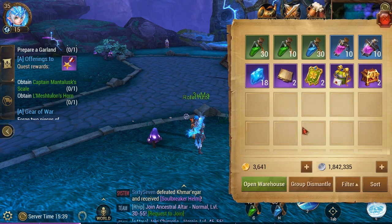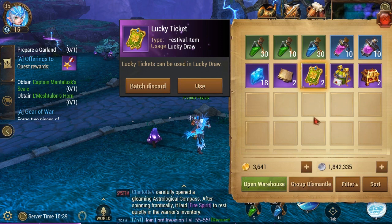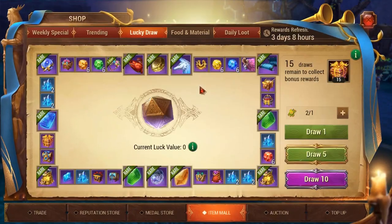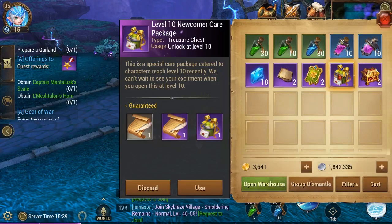Every day after being logged in for 90 minutes you get lucky tickets. Click on them, go to Use, and it takes you to the Lucky Draw. I'm going to open my level boxes first to get more tickets — the level 35 package gives five more lucky tickets, so now I have seven draws total.